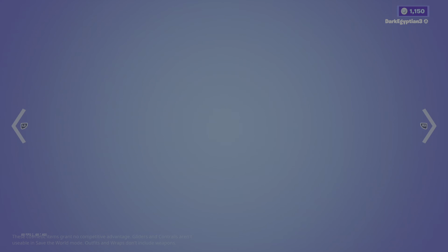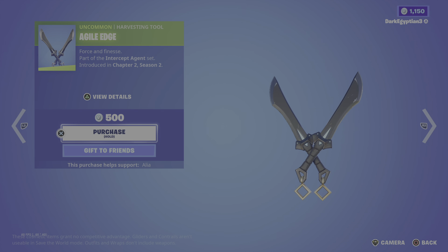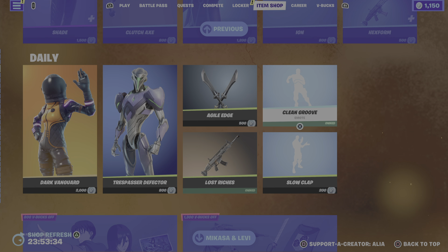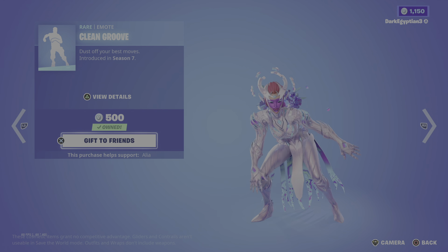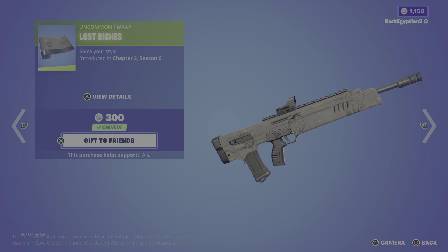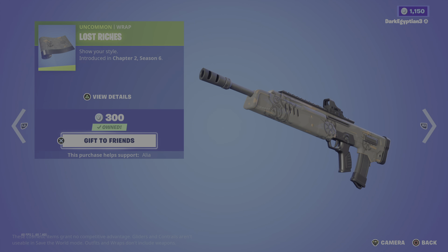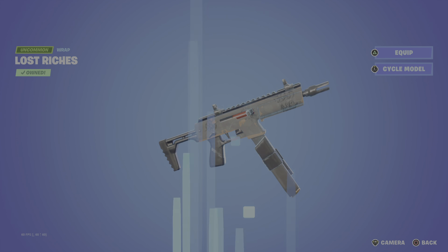Moving on to the daily store items, we have the Agile Edge harvesting tools — Force and Finesse — part of the Intercept Agent set, first introduced in Chapter Two Season Two, my favorite season. You can see the swing animation. Moving on to the return of the Clean Groove emote and the Lost Riches wrap, which isn't animated or reactive but is really cool, especially for fans of Nathan Drake-style skins, with a nice anchor and compass patterns. You can cycle through various different weapon models.